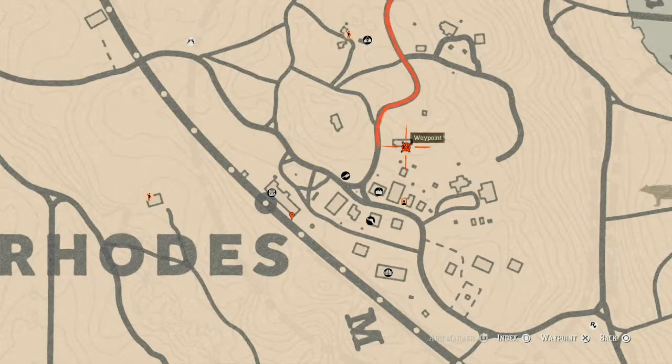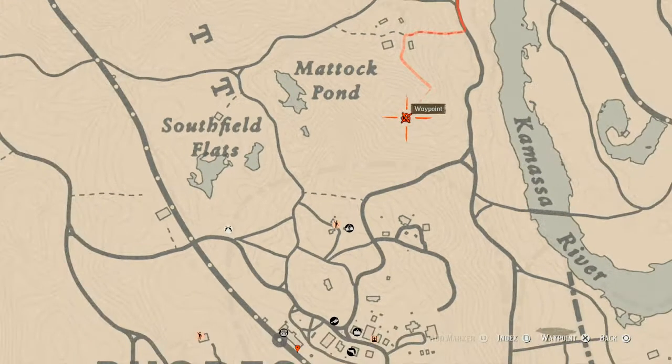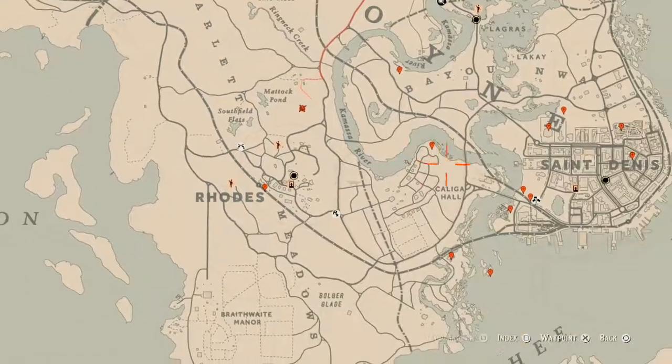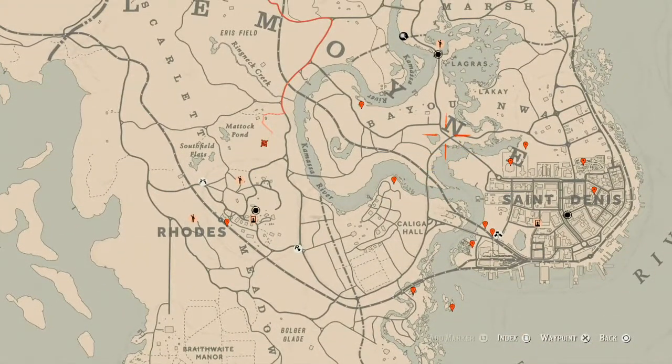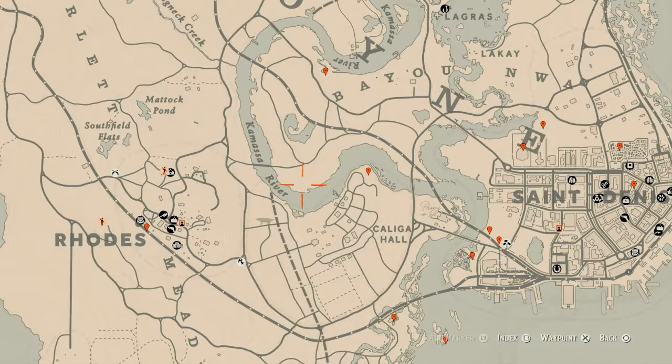There's one more item — a random luxury right up here next to this log. Come over with your metal detector and you'll get it. That's pretty much everything. Remember the Trader role is double this week so get your wagons going, especially your long distance wagons, because you're making double the money.